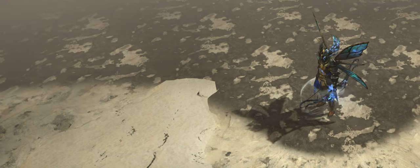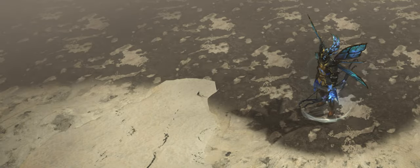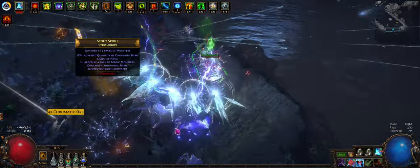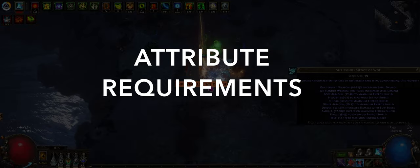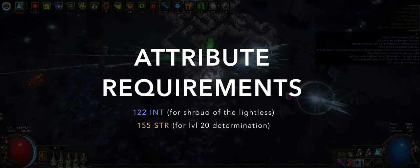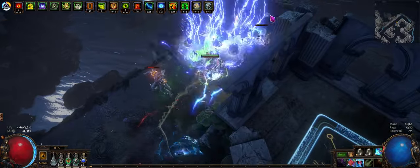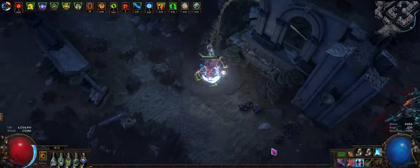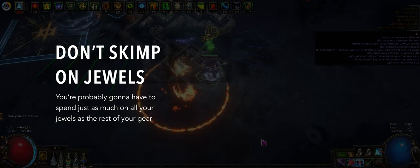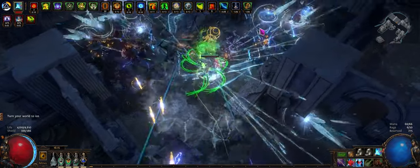You can also get some res on your abyss jewels, so it shouldn't be too hard to cap them — but you should prioritize life and damage on the jewels. I was able to get a ring with unveiled endurance charge suffix, so I have 3 endurance charges up in maps and 1 for bosses from the minimum. It's more of a nice luxury — don't break the bank or compromise your other defenses for this. You're going to need at least 122 int for Shroud of the Lightless, and about 155 strength for Determination. The attributes can be kind of hard to fit in, so you might need some on your jewels — this includes your clusters. A lot of people neglect the little bits of res and attributes on clusters, but they're a pretty good source.